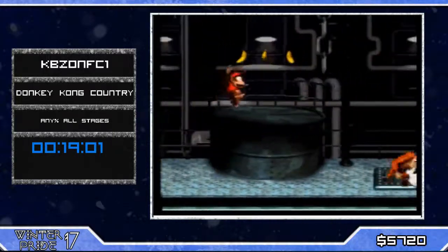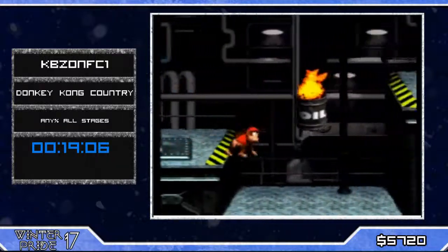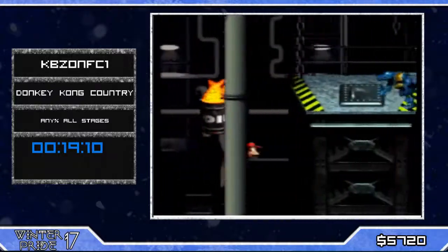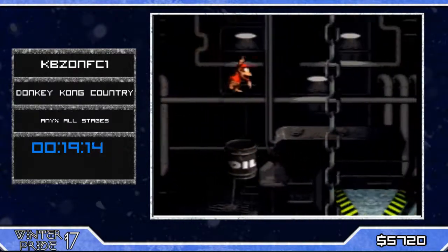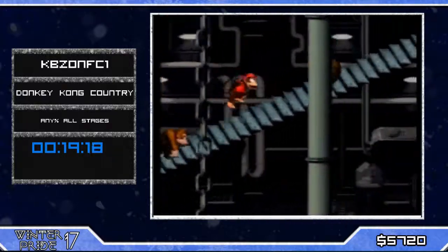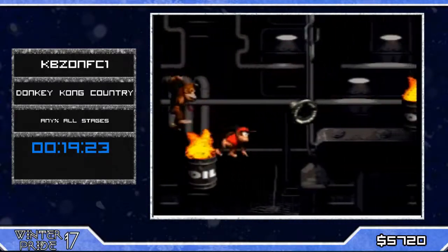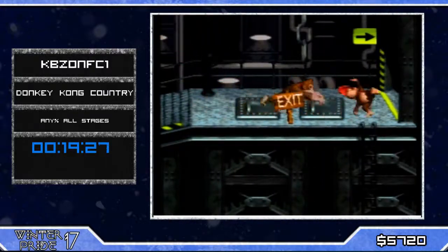So the jump roll essentially is tapping Y on the same frame you hit an enemy when you're supposed to be hit by jumping — that created that animation from Diddy rolling. What we wanted was to combine the super jump from Forest Frenzy with the jump roll we just saw, so Diddy could be sent flying upward rolling with an insane amount of speed. But now we're gonna get stuck watching the old-fashioned way, which is still really nice because this last section is so hard.